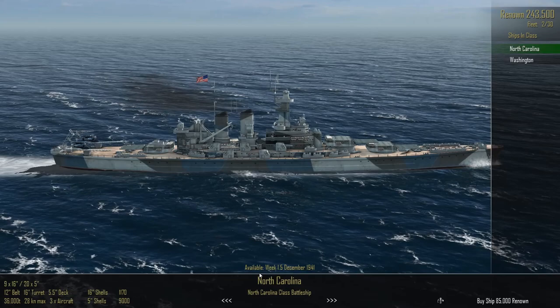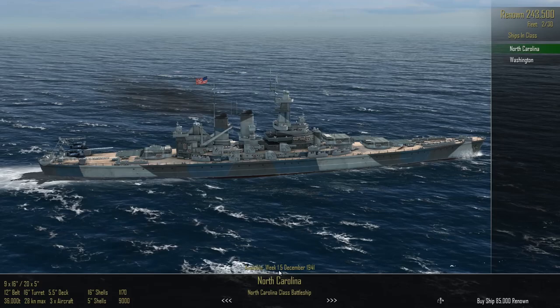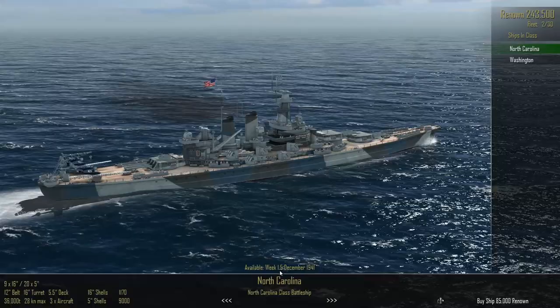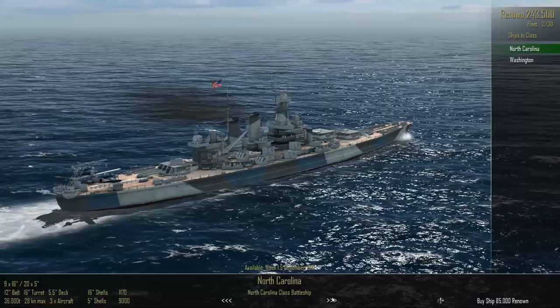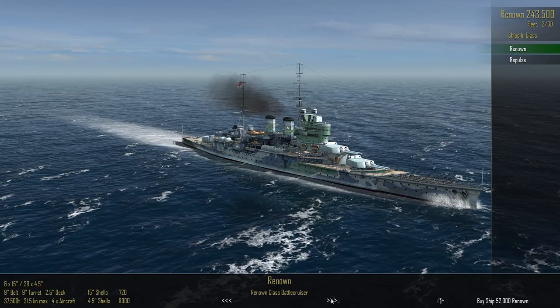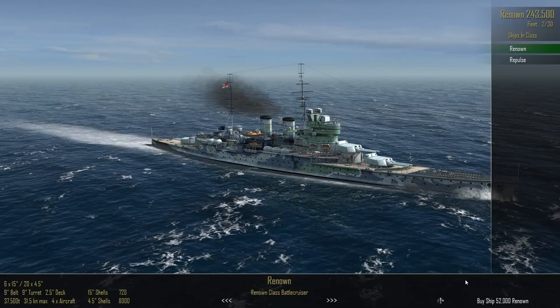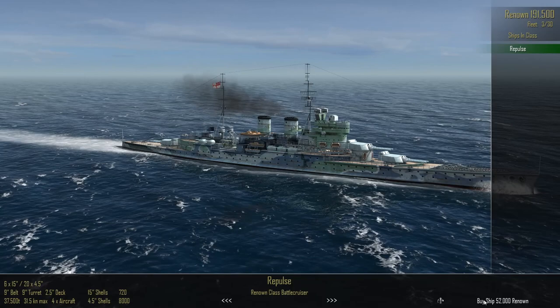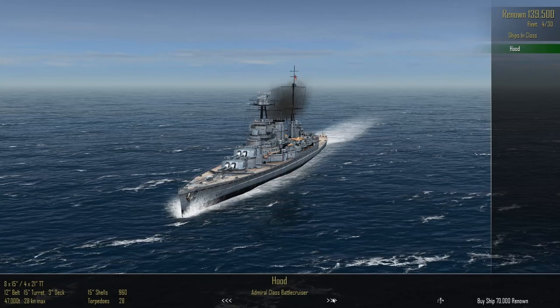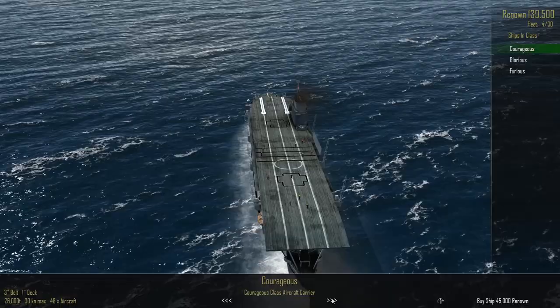Some ship classes are limited in availability. The North Carolina is buildable at 1.5 weeks — that's 0.5 of a week per turn, so 8 turns per month. The Lion class isn't available until 1942. I'll get 2 of the Renown class battlecruisers, so that's 2 battleships and 2 battlecruisers. I might get the Hood later but not yet.